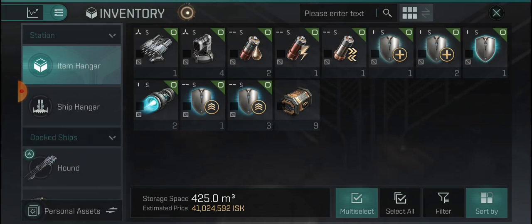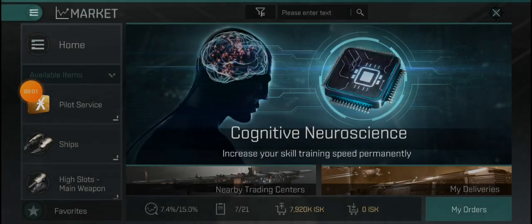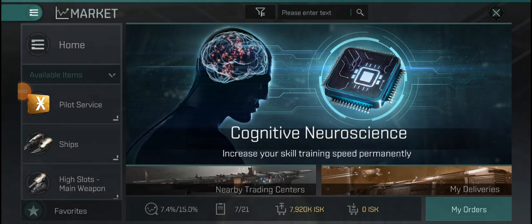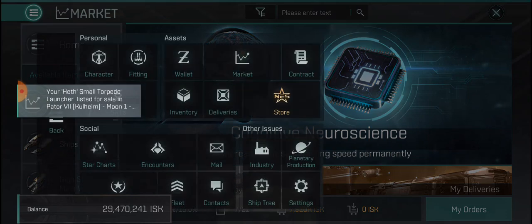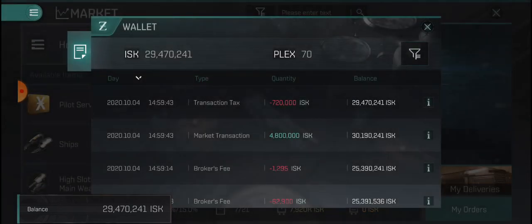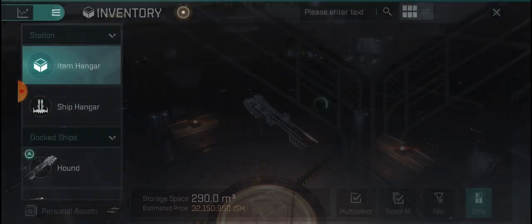I'm going to go place my market orders and I'll be right back. All right, I have about 8 mil ISK on my orders right now, money is coming in, and I have about 15 to 16 mil in items that I'm going to be keeping.